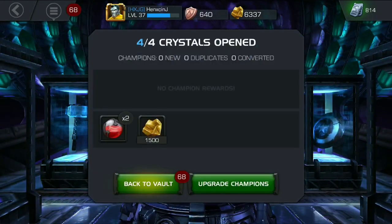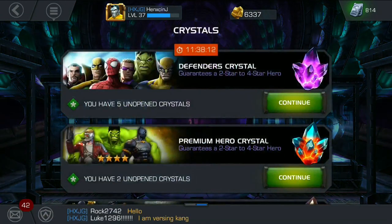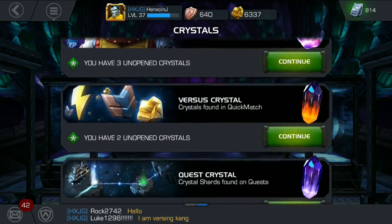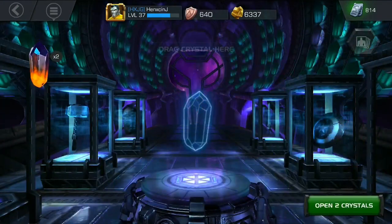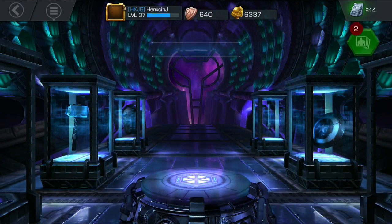Just popped open four there and got 1,500 gold and two small health refills. Next up, versus crystals. I think you can get a three-star Punisher out of these, so I'm just going to pop them open.